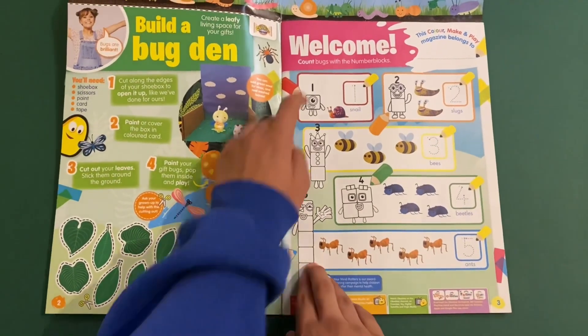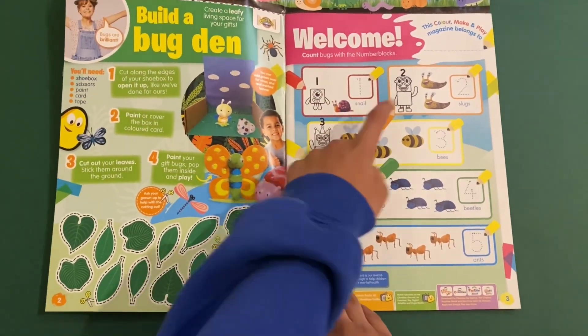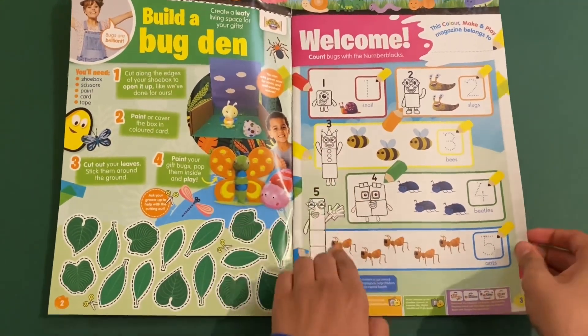Next we've got Numberblocks — count bugs with the number blocks. So we've got one snail, two slugs, three bees, four beetles and five ants. And then color number blocks one to five as well.